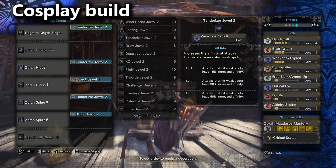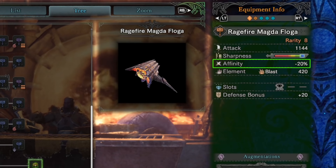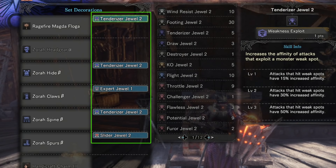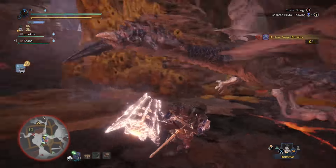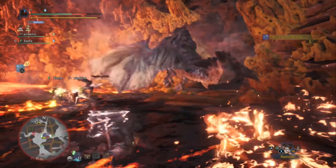It was just terrible. The reason the Floga hammer does not pair well with the critical status armor set skill is because it's based on how many critical hits you land, and the Floga hammer comes with negative 20% affinity so you're really working against it. The Zora Magdaros armor set doesn't have a lot of level 2 decoration slots, so you have trouble building weakness exploit and maximum might. There's just no way to get crit eye onto the build, so yeah it wasn't that impressive.